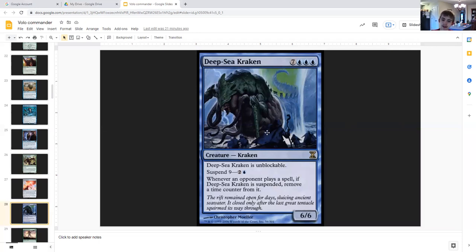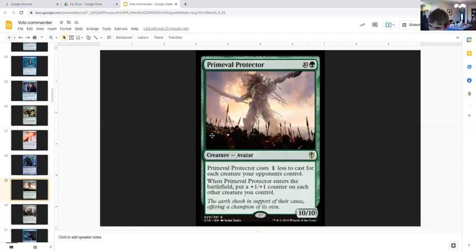Deep-Sea Kraken: seven generic triple blue, creature kraken, six six, unblockable. Suspend nine — for two generic and blue you exile this card from your hand with nine time counters on it. Whenever an opponent casts a spell, if Deep-Sea Kraken is suspended, remove a time counter from it. So if you don't have any kraken creatures in your graveyard or under your control and you have Volo out, you can get this out early — and when all the time counters are removed, you cast it without paying its mana cost, getting two unblockable six sixes.